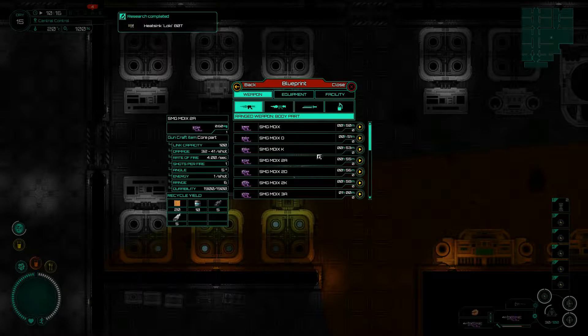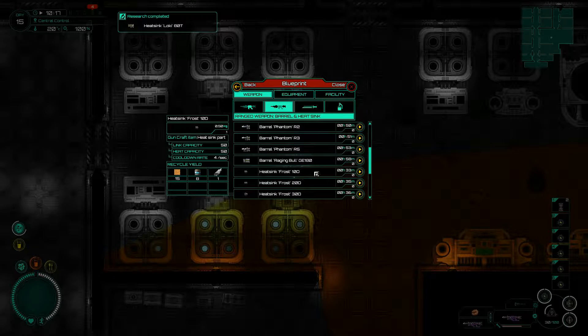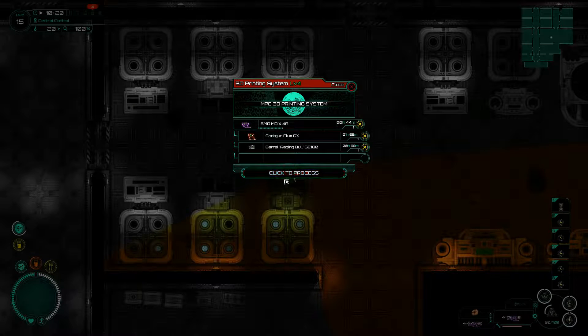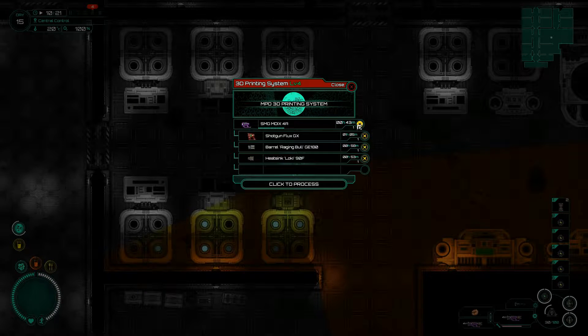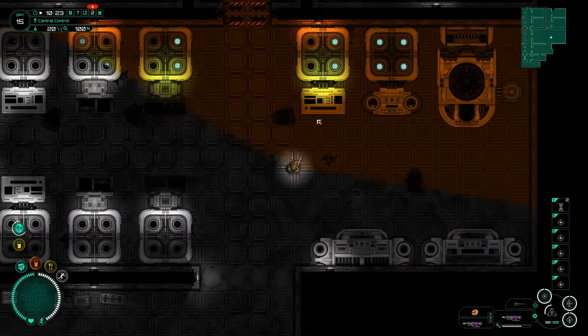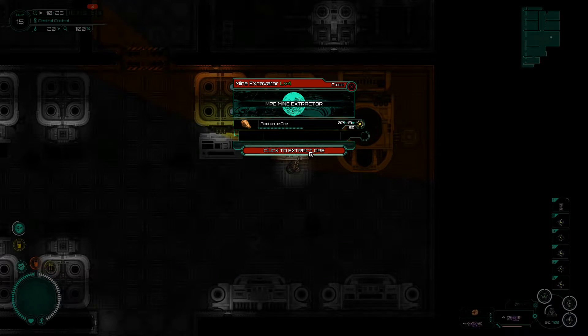A few more things are being built. These are silencers — that's good. Let's build you, and let's build you as well. I probably won't stick around for more than this one to start the research up, because I want to head over to District Pisces as soon as possible.